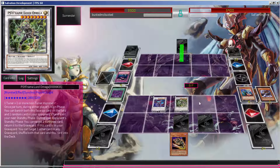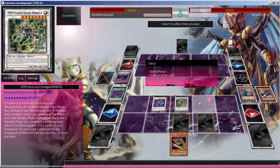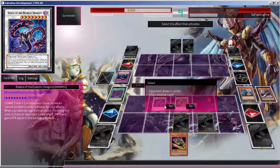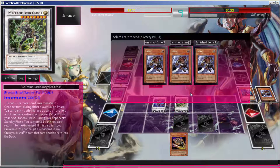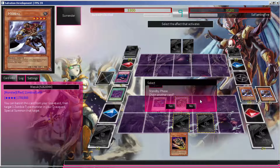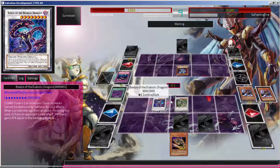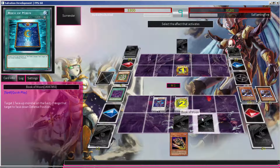What also gives me hope is the synchro's second effect — it has a banish effect, and the tuner also has a banish effect. The tuner specifies it has to go into a level 8 zombie, and that card also activates when it's banished. This basically hints that we're getting a level 8 zombie synchro finally. I don't want to get my hopes too high, but when you look at both cards they work in synergy — it's clearly hinting at a level 8 zombie. I see what you did there, Konami, whoever made this card.